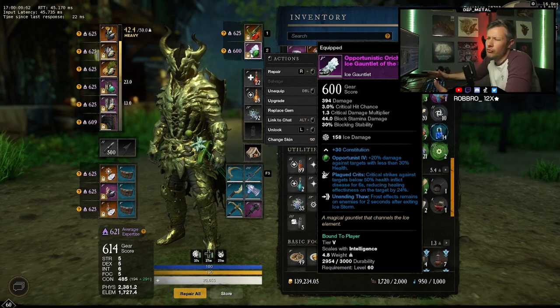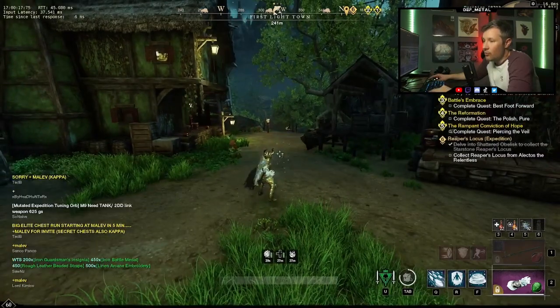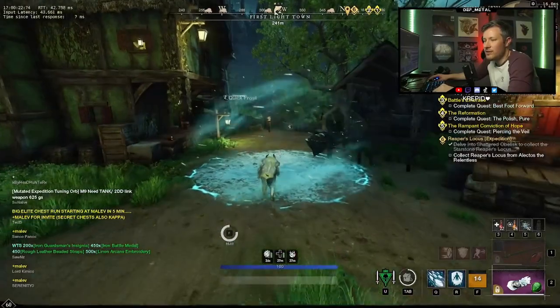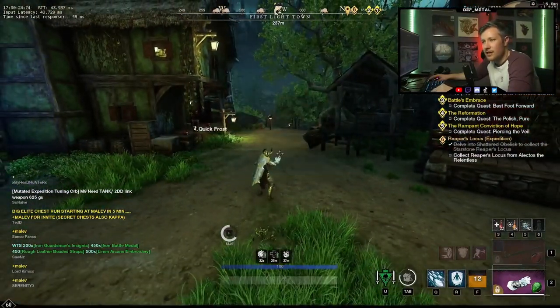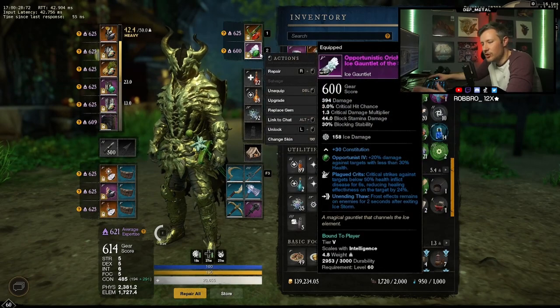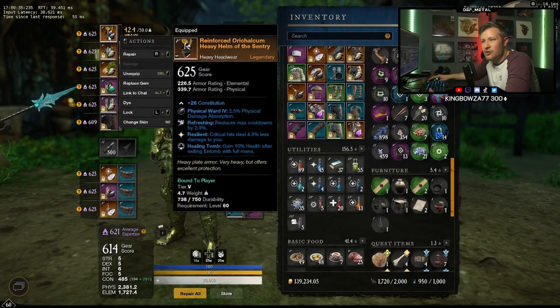Let's talk about Unending Thor and the weapon perks you should be looking for. Unending Thor is really good — when you pop your storm, the frost effects remain on enemies for another two seconds after they exit the ice storm. So enemies come in, normally as they leave nothing would happen, but with Unending Thor that slow lasts for another two seconds. That helps create clumps and creates opportunities. You absolutely have to have that perk.